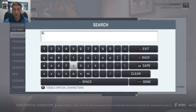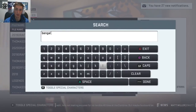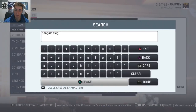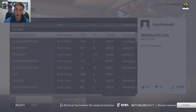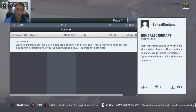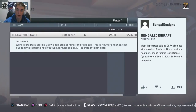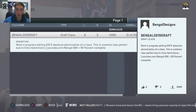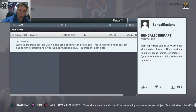Or you can sort by online ID, so you can go ahead and search for my name, which is Bangle Designs No Spaces, which is the same as my Twitter. You can go ahead and follow me in the description if you're not already. It is Bangle 2019 Draft. It has about 2,500 downloads right now. I've been working on it, so a lot of you guys who have seen the rebuilds have been downloading it, so thank you for doing that.